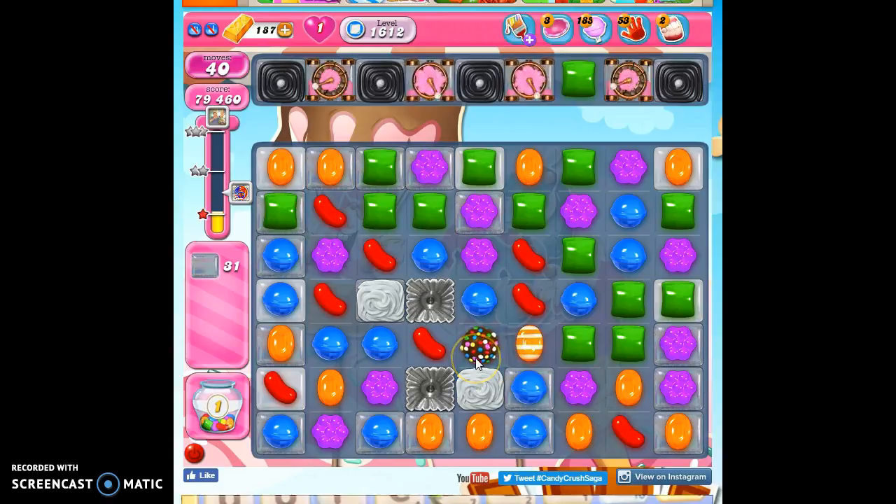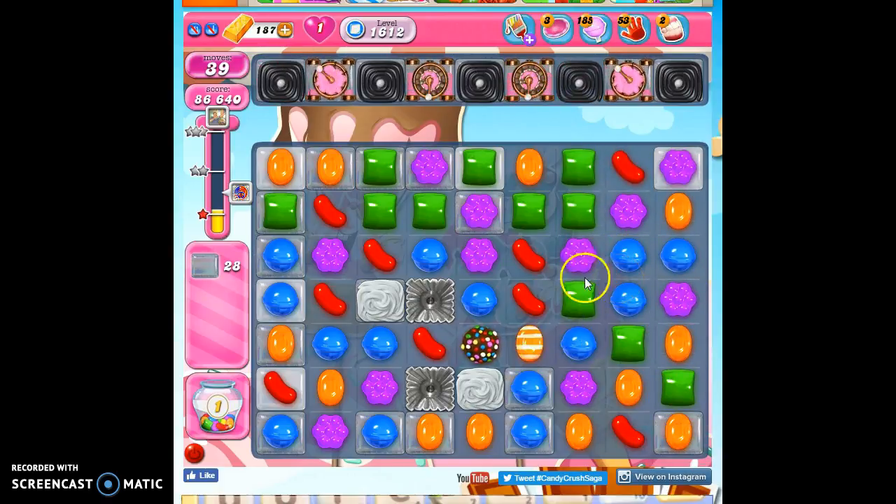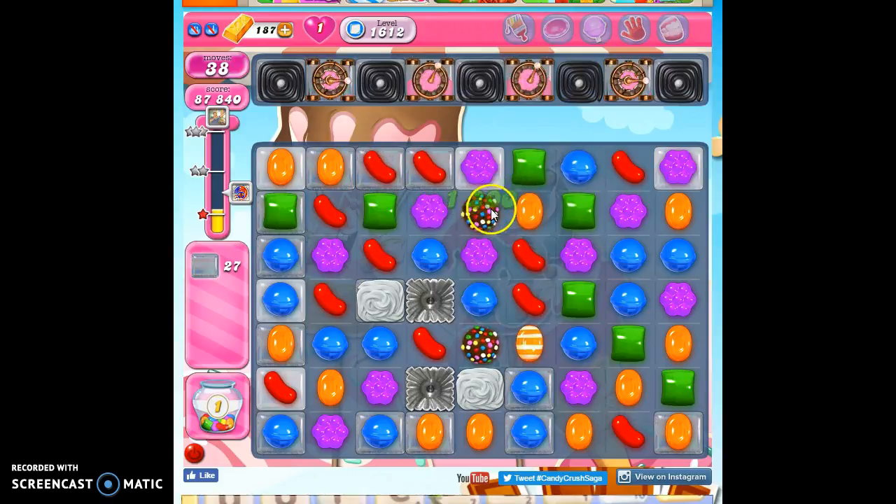Not a lot of orange on the board. Maybe I can create a situation where I've got more orange to play with. So let's make some cascades here and see what we can do. Now what I'm going to do is take out all purple, because purple being removed will probably allow more orange to show up.